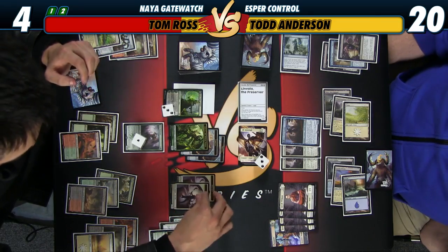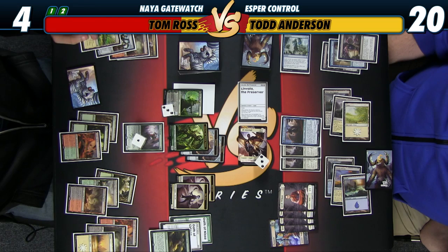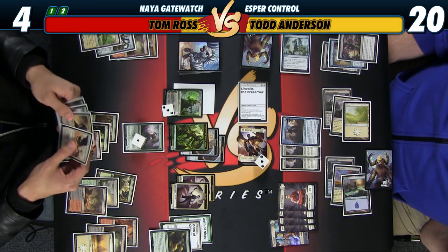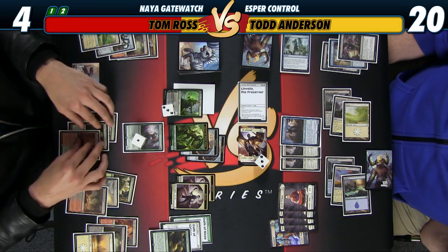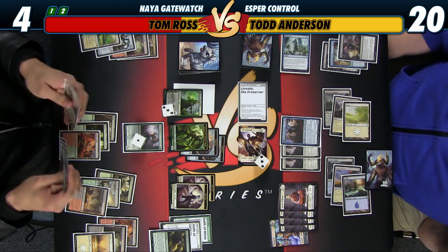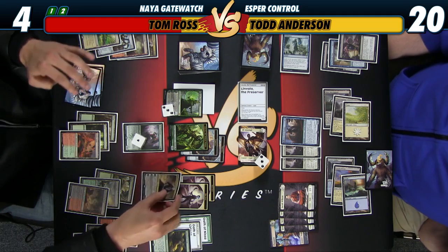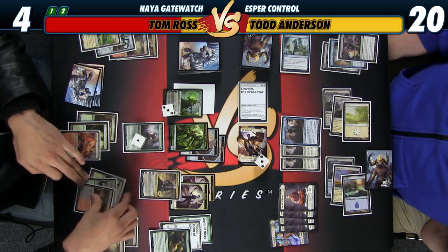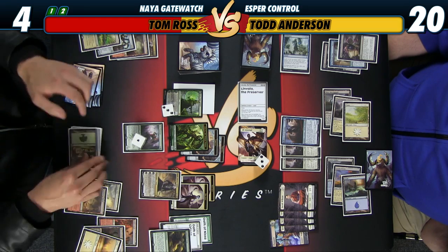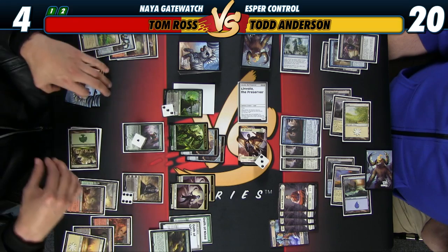Sensory overload. Are you even gaining that much life? A reasonable amount — six, eight, eleven, plus six, seventeen. That's not even that much. Are you serious? That's a lot. I mean, I also have to block with some of this maybe — I don't know if I can just afford to take seventeen damage. I'll start by casting it. Non-white mana. I'm going to put an extra counter because I have this Oath of Gideon — it has five already, I'll go to six. Okay, I'll attack you.